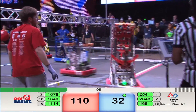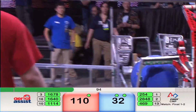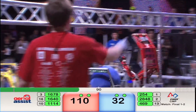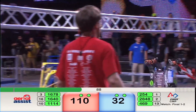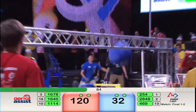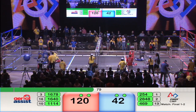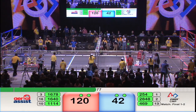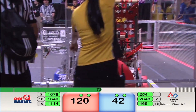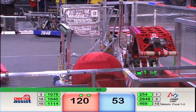110-32! Blue Alliance now inside the white zone. 469 is the robot with the ball in its possession. Moves back towards the white line and puts the ball up and over the truss for the extra truss points. Human player couldn't hang on to it, so now it's up to the robot to track down the ball. They push it through the low goal.